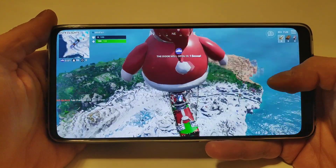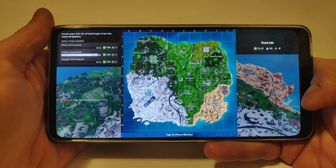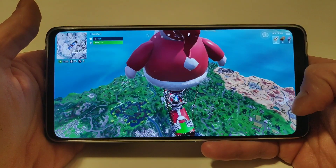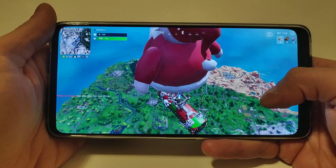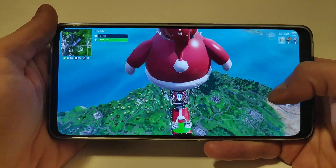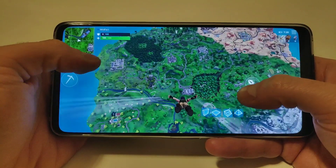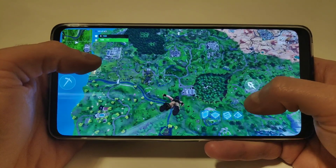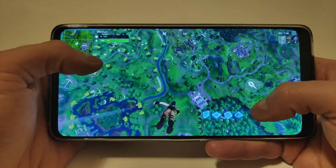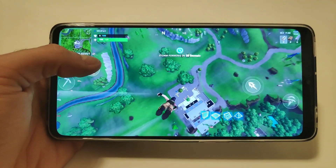So this side of the map is winter now. By no means am I trying to show off any skill — I really suck at this game overall, and on mobile even more. This is just for gameplay purposes. Okay, let's jump out somewhere randomly. I have no idea where I should go, so I'm just going somewhere where there are buildings.